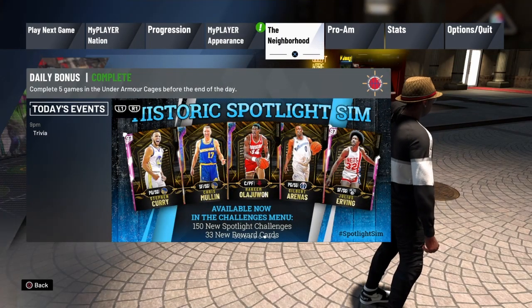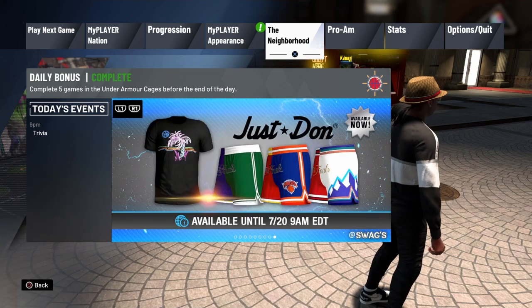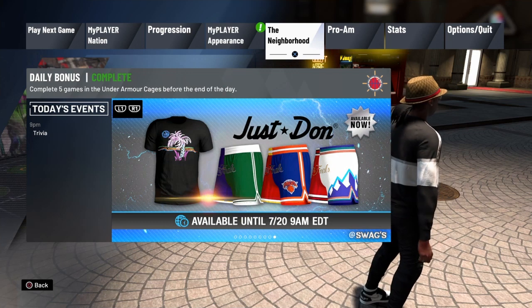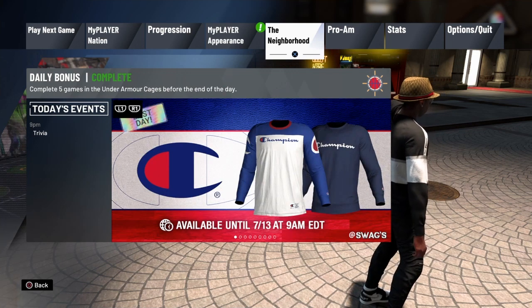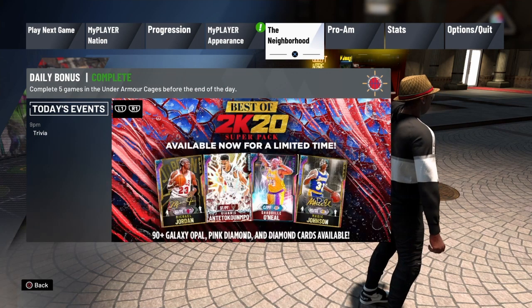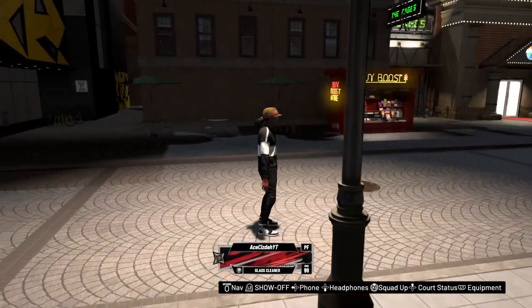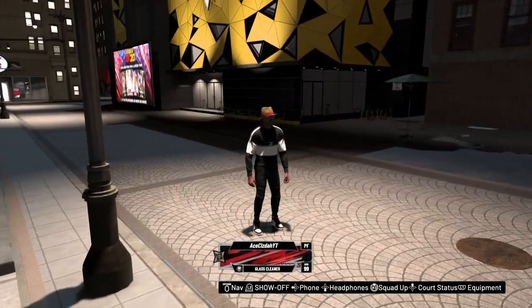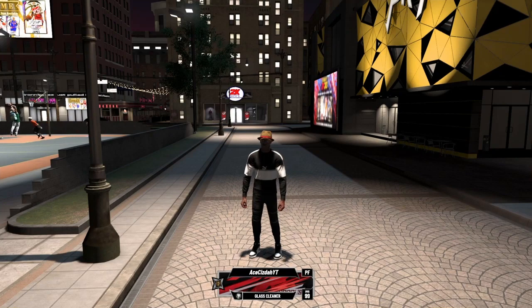First off, you just want to load up any build you want. If you guys want to go for badges, rep, and overall, you can grab one of those builds. If you just want to go for rep in general, just grab any build. I usually just grab my glass cleaner, which is right here — that's my only build I'm gonna use for NBA 2K20.